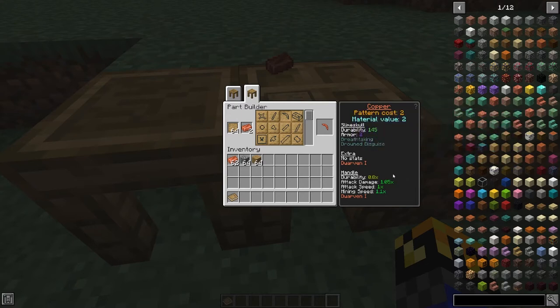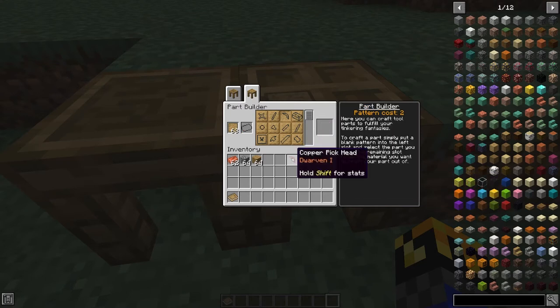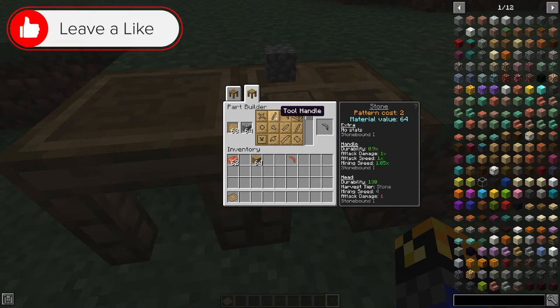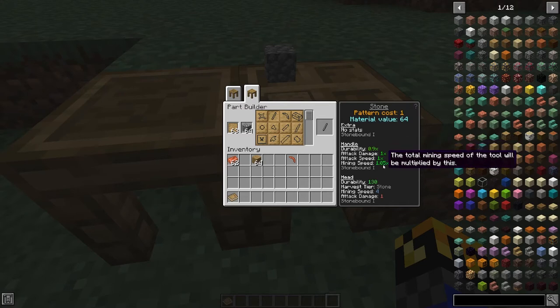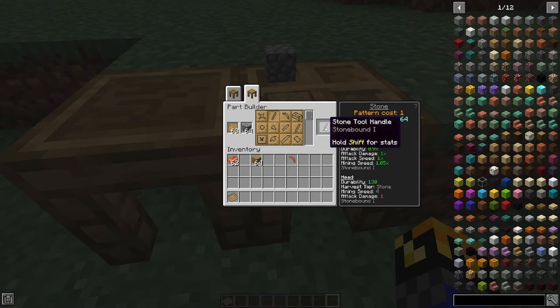Now we have a bunch of other values here, such as durability and armor if used in armor — but we're not using armor at this point. If it's a handle, it will actually have less total durability, but it will do slightly more attack damage than normal. It will have the same attack speed and actually mines a little bit quicker. And you can see the Dwarven modifier. So we're going to take that. Next up we need cobblestone — place it in and we're going to make a tool rod. You can see it is slightly better than copper as a handle, but not as good for attack damage or mining speed, but it is still good. So we are going to take that.